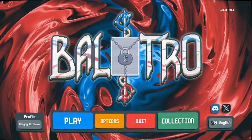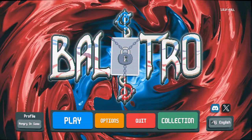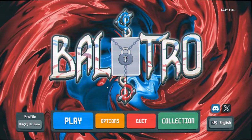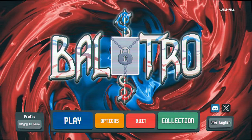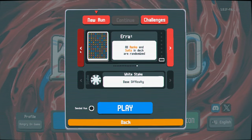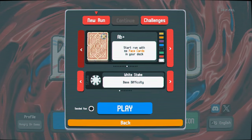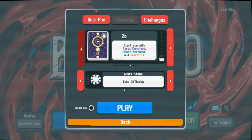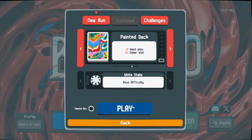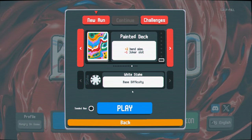Welcome back to Balatro. I have a fun challenge for today. You may have seen the Pawpa challenge, and honestly, Common Jokers are pretty good — better than I thought. So I thought to myself, let's go one level further. Now we are going to challenge ourselves to win only playing with Uncommon Jokers — only taking Uncommon Jokers. I actually tried this and it was fun, but the run turned into something else that was a different challenge, so you won't see that video.